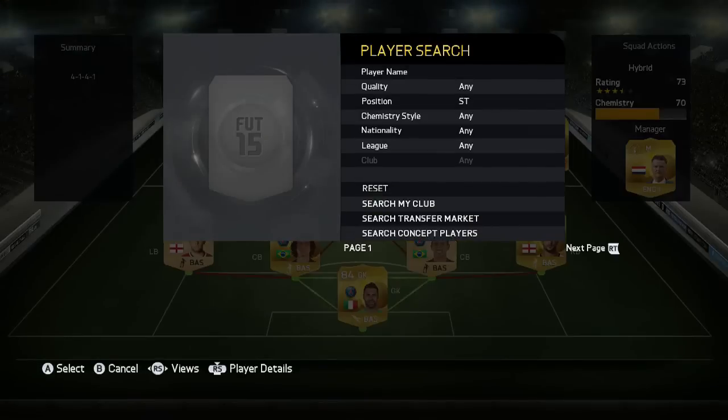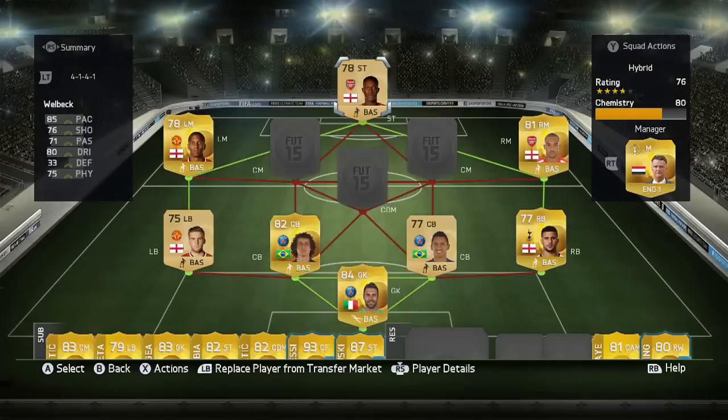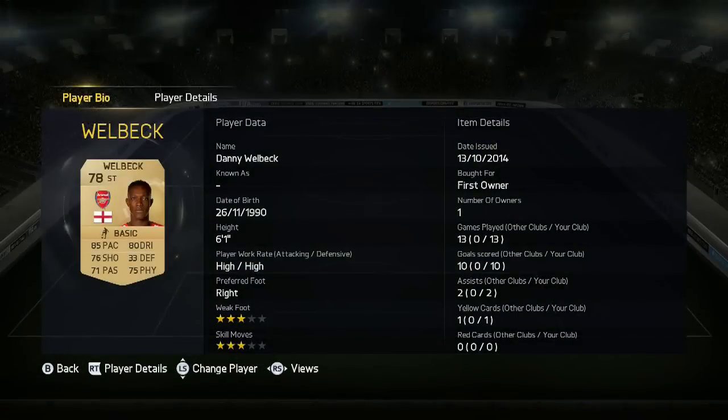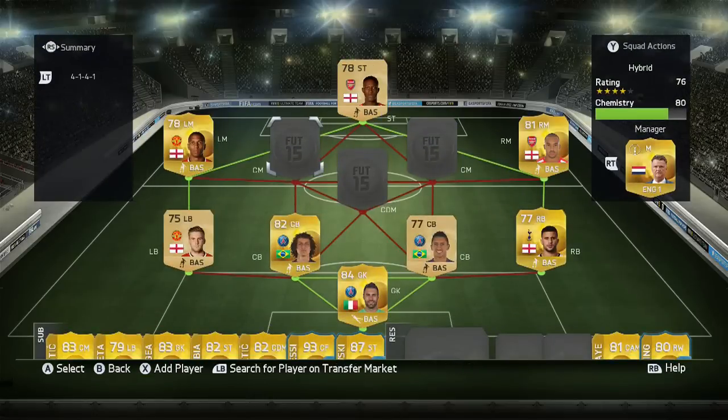Ashley Young has 73 shooting and costs 1,300 coins. His high/medium attacking and defensive work rates really help him — he's honestly fantastic. The striker is a non-rare beast who unfortunately only has three-star skills, but he's still overpowered at six foot one — it's Danny Welbeck. He costs around 1,000 coins on Xbox: 85 pace, 80 dribbling, 76 shooting. That pace feels like 90 when he accelerates.